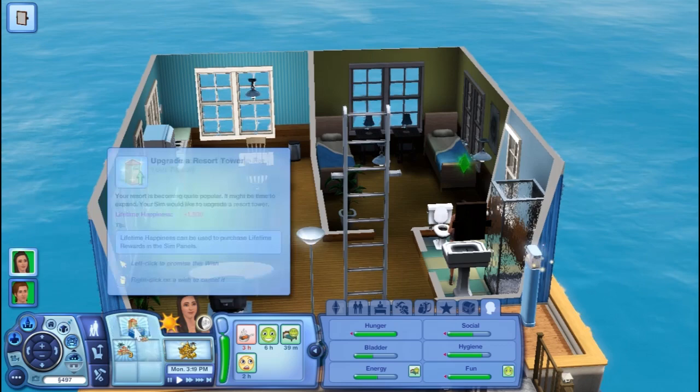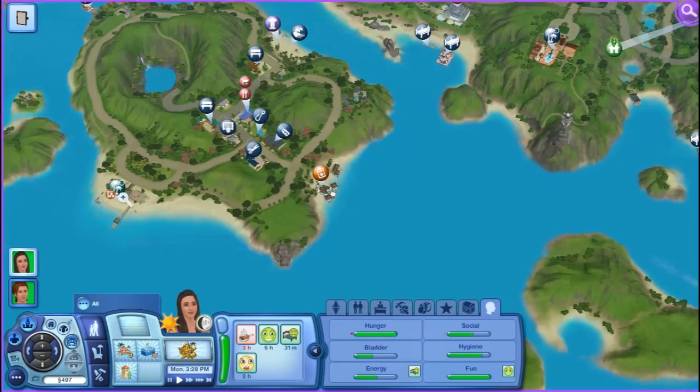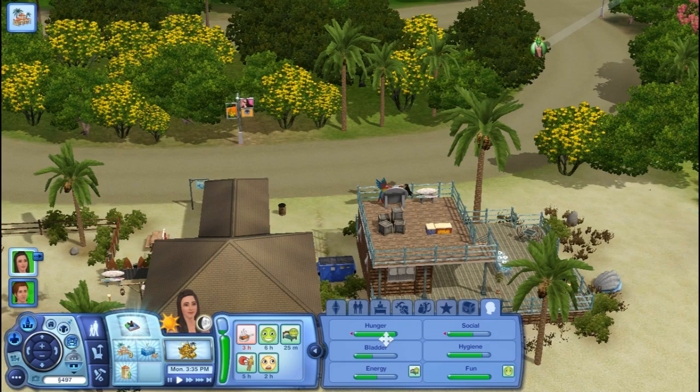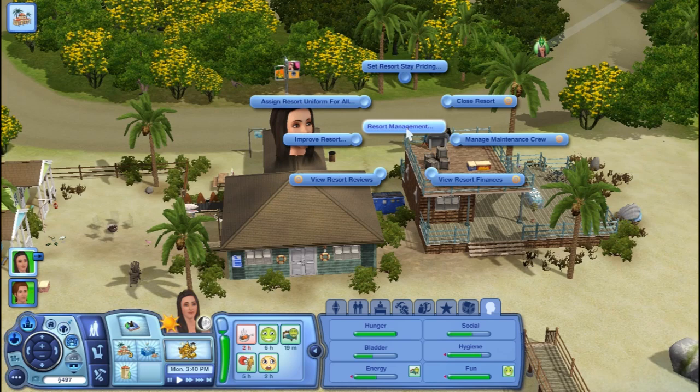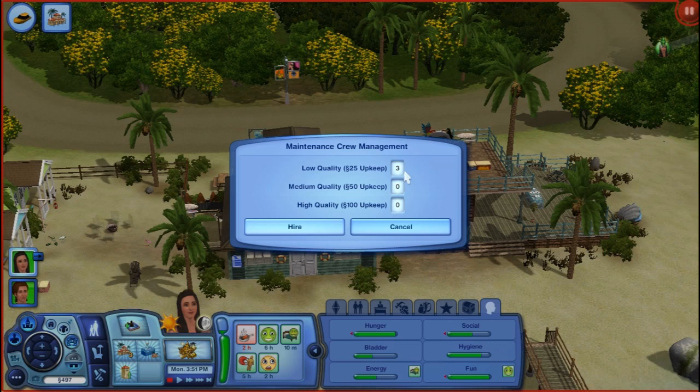It says: buy a resort buffet table for your resort, upgrade a resort tower. We can do all of that stuff. Let's have her come and visit the resort. Resort management — assigned resort uniform, improve resort clothes, set pricing affordable, manage maintenance crew. Let's do one low quality and one medium quality.